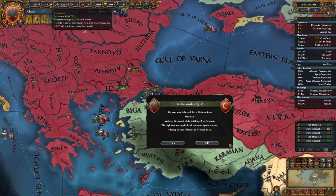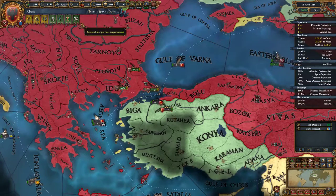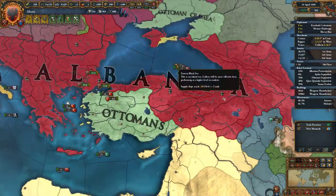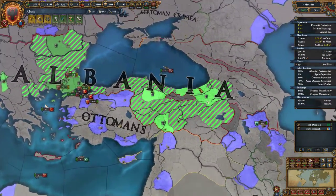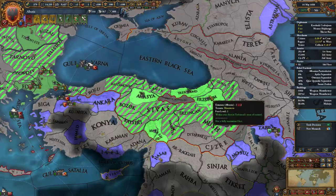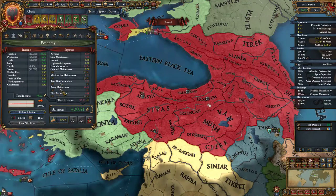We have a little bit of manpower and we're slowly generating it back. After 10 years we should have 100,000 men, though honestly I need manpower recovery to be faster than that. These are both mountains here — we're going to have a rebel uprising: Ottoman separatists. Let's raise their maintenance all the way.